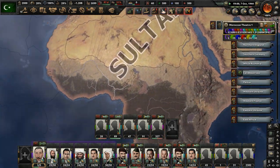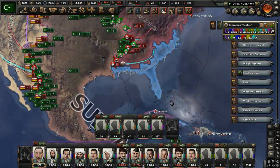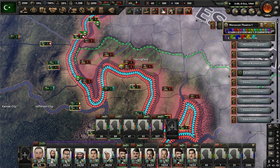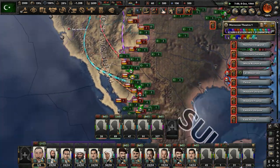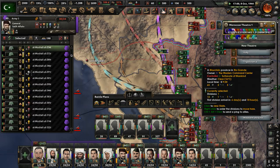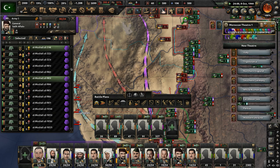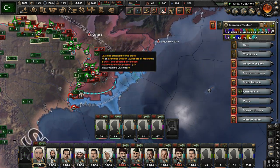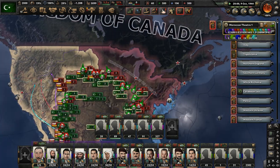We're gaining some ground in the States as we intervened in the Second American Civil War. We're getting pretty close to the syndicalist capital. I think America is pretty bloodied after many years of fighting. We're trying to take advantage of the weakness of the Pacific States of America, the federal government, and the Combined Syndicates of America.